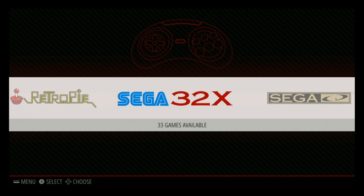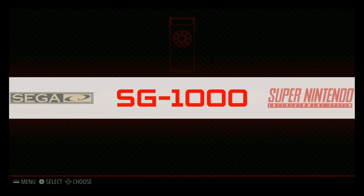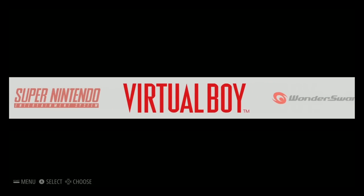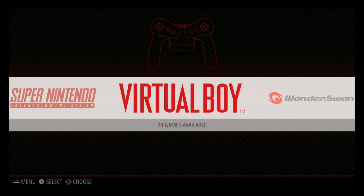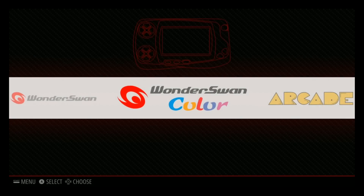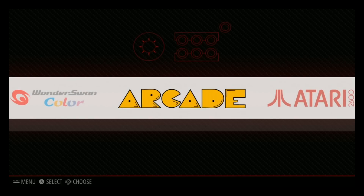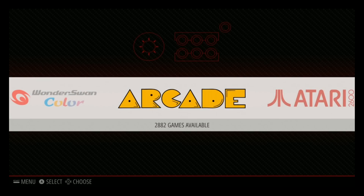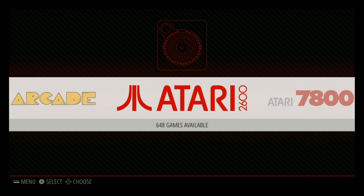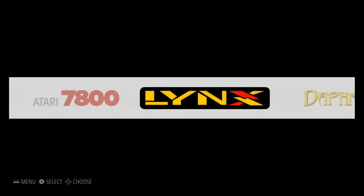On this image we have Sega 32X — 33 games; Sega CD — 25 games; SG-1000 — 68 games; Super Nintendo — 786 games; Virtual Boy — 24; Wonder Swan — 111; Wonder Swan Color — 85. Arcade MAME and Final Burn Alpha all in one spot under arcade — 2,882 games. Atari 2600 — 648 games; Atari 7800 — 59 games.